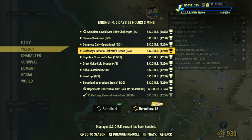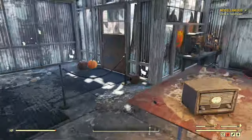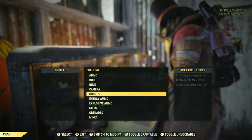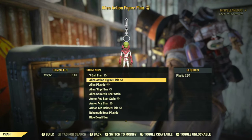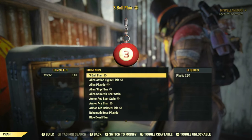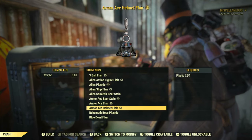Craft any flare at a tinkerer's bench. I assumed it was just the flare that you put on a backpack, and I'm passing through here anyway. So what's a flare under souvenirs? It is the flare that you put on your backpack — but why do you craft it here?